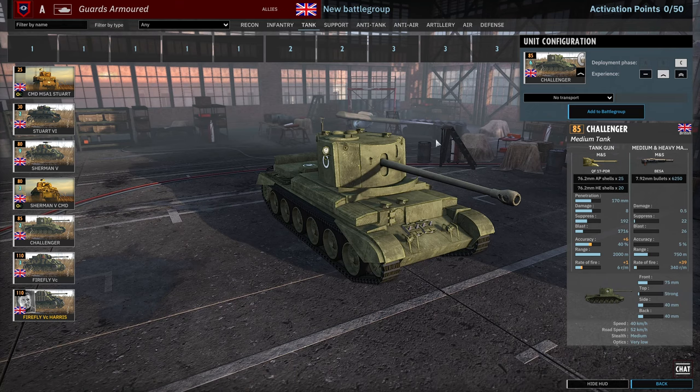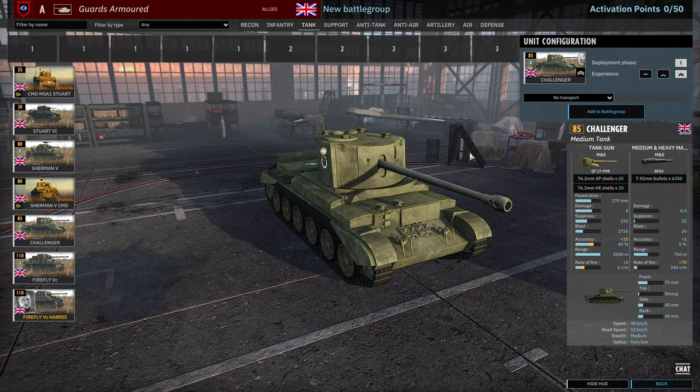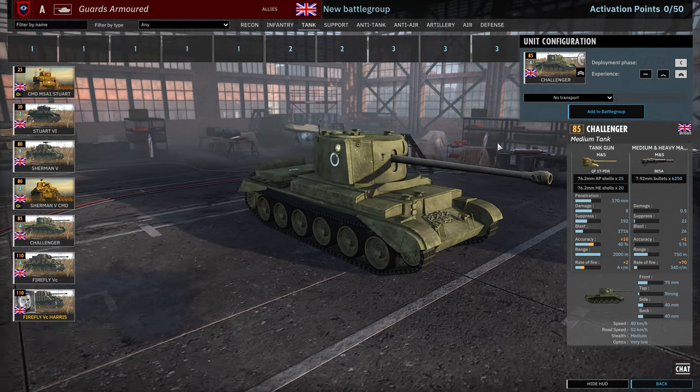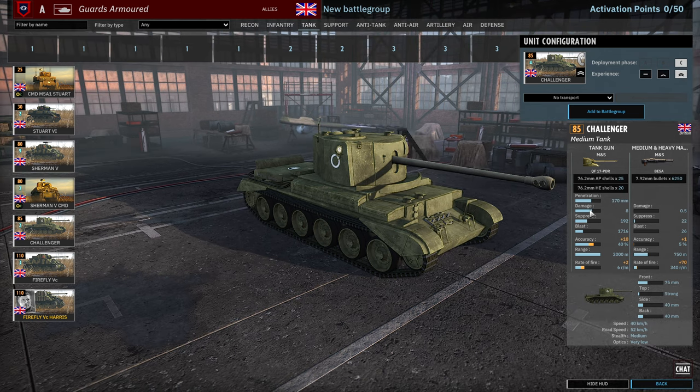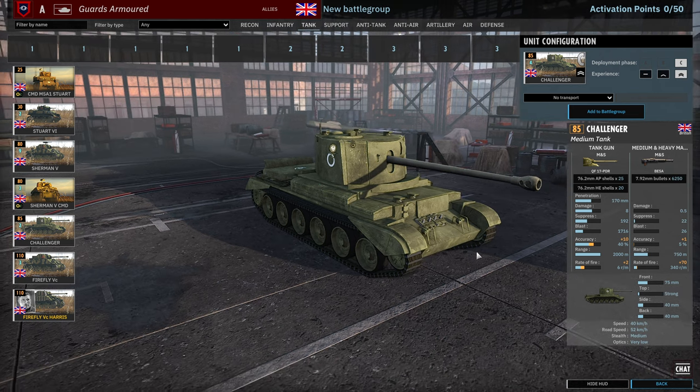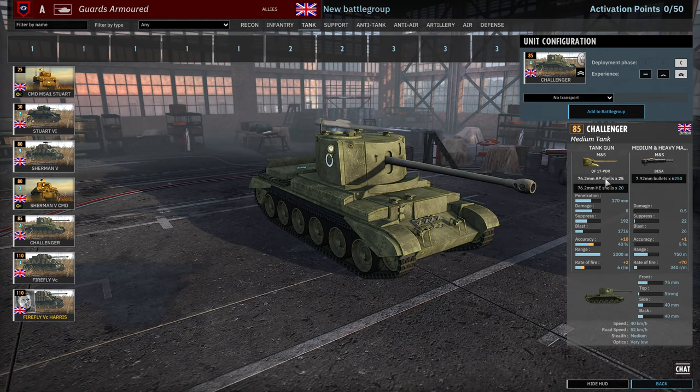Then we have the Challengers, only available in Phase C. At 2 VET these could be pretty scary late game — that would push them to 8 rounds per minute. Their base rate of fire is the same as the 17-pounder, so 6 rounds per minute, with 170mm penetration. It's a good gun. Just bear in mind these guys aren't very well armoured compared to other units with similarly large guns. 85 points is not too bad — it's cheaper than the Firefly.